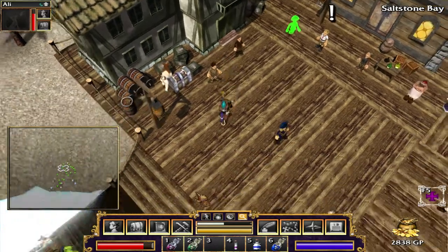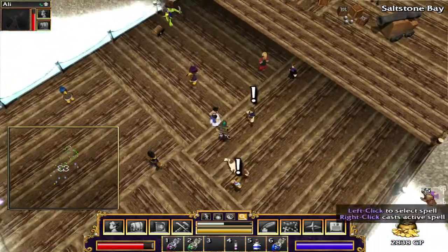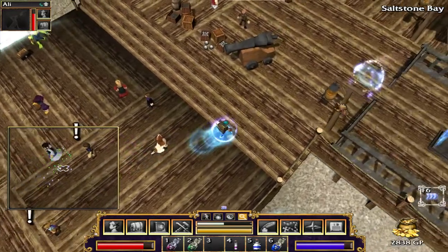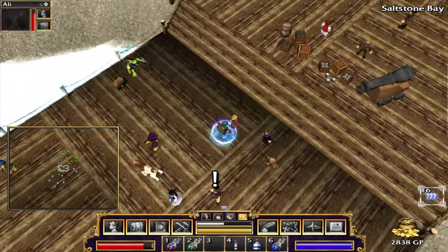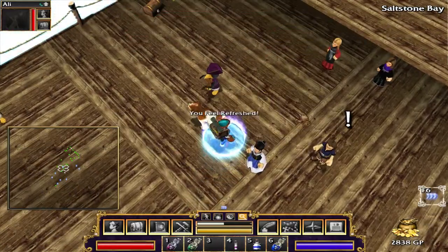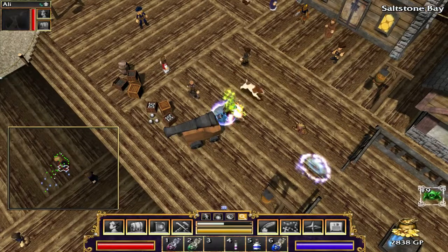Our default movement speed is pretty fast and our running movement speed is really fast, and if I do haste we are really fast - so that's pretty cool. Not you - who's the healer? Somewhere over here. Alright, so we've got our healer, let's get our party back.